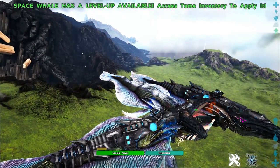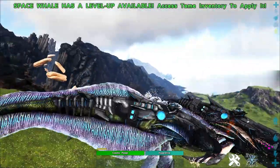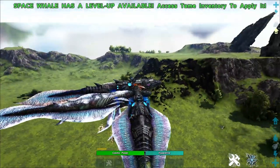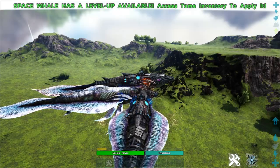89 damage — that's how much we hit for with our bite attack. Our tail fling attack does 230. So significantly more damage on that attack than the bite attack.